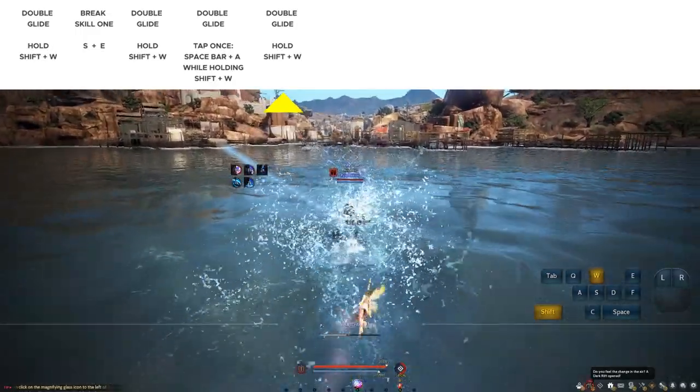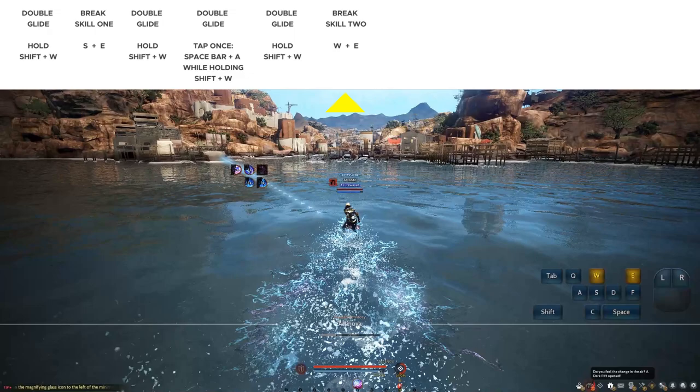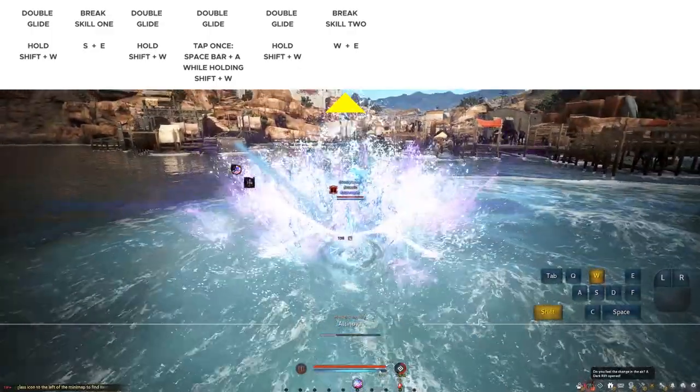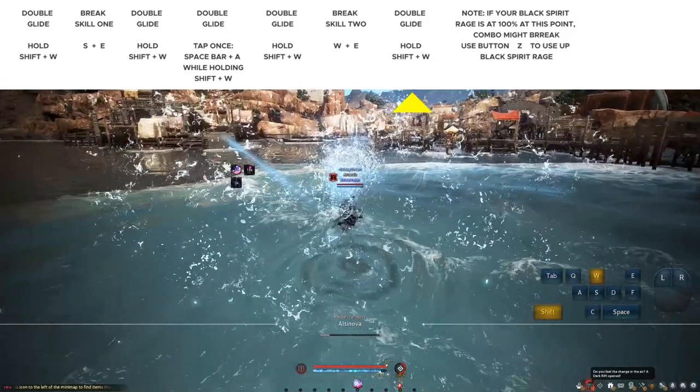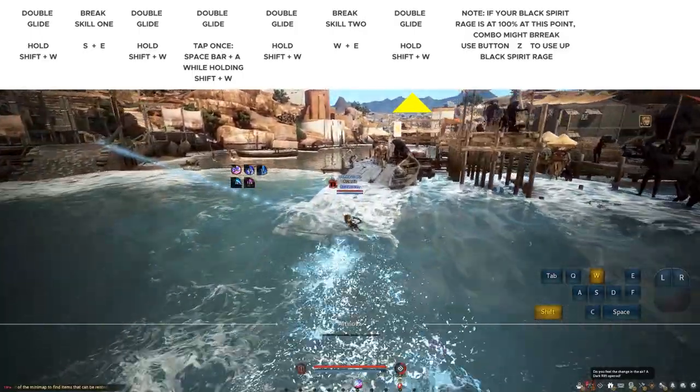Next, do a new skill break using W and E. Note that if your black spirit rage is at 100% at this point, you won't be able to continue the combo. After the skill animation completes, just hold Shift and W again to do the final double glide across. And there you have it — with this combo, you can easily glide and surf over the water from point A to point B.